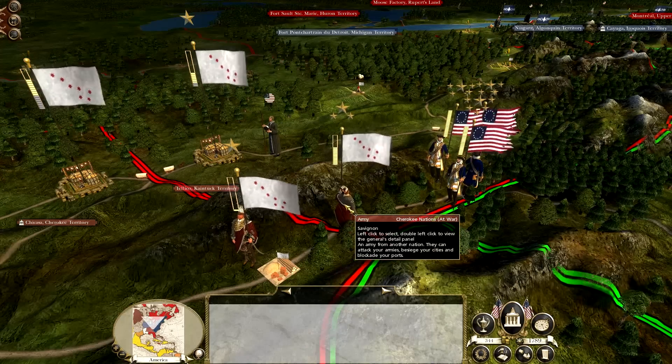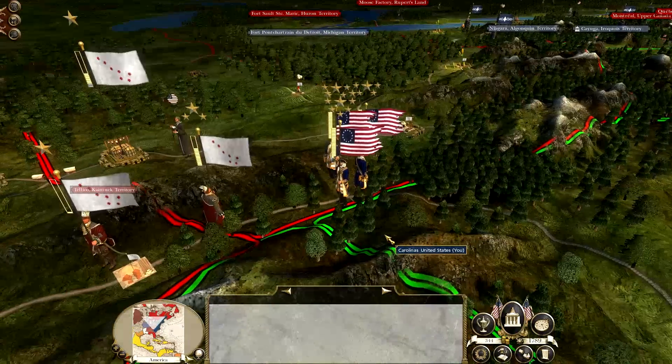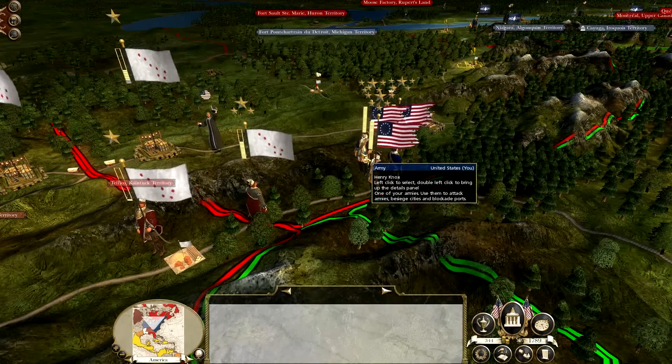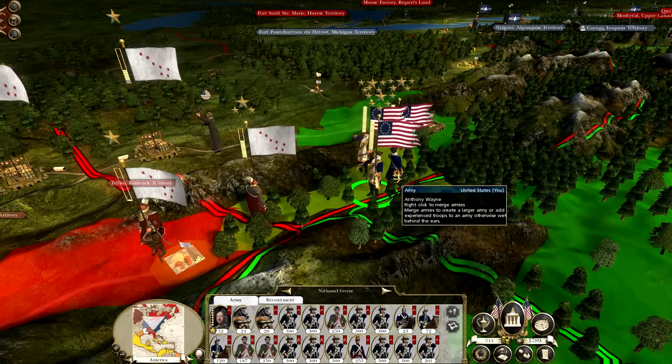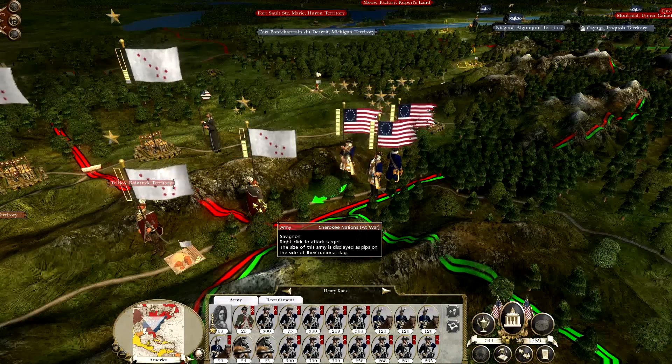In today's episode, we're going to be pushing against the Cherokee Nations, pushing against these two settlements. Obviously, we did lose a full stack to them - they did outnumber us by 10,000. But now we've come back with three armies, and we're going to put these natives to the sword.